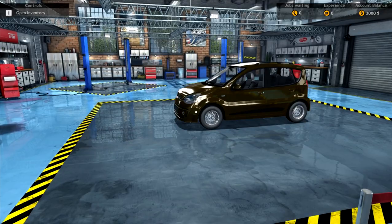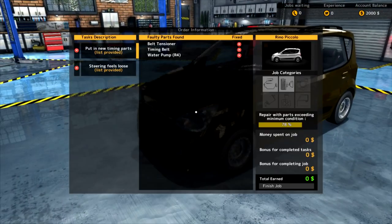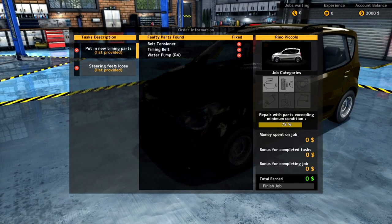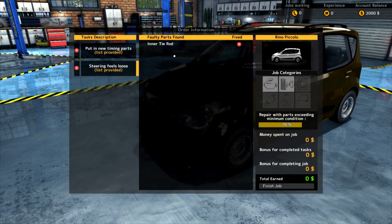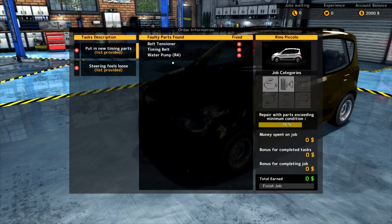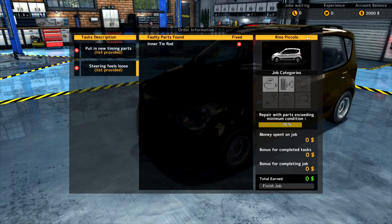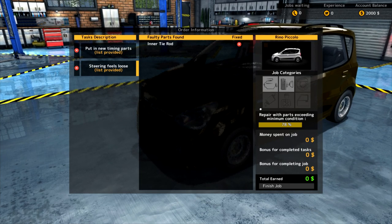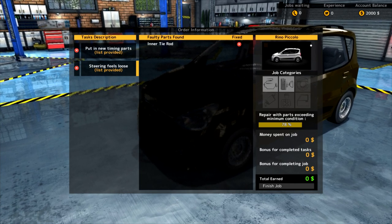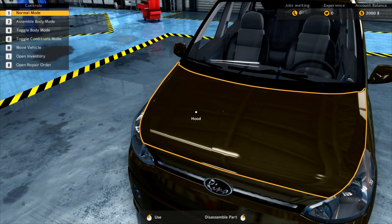Here it is! This little car - I gotta figure out what's going on. So we go to open repair order, and yeah - steering feels loose, list provided. Inner tie rod, okay. Put in new timing parts - belt tensioner, timing belt, and water pump. So first of all, we'll do the inner tie rod. I don't even know what that is. It obviously has something to do with the steering. So we're gonna put this thing up on the lift and figure it out from there.